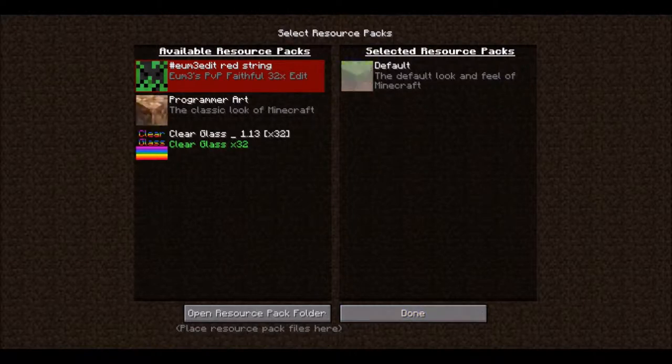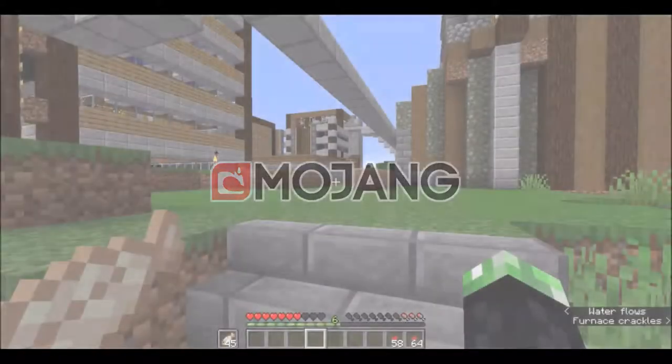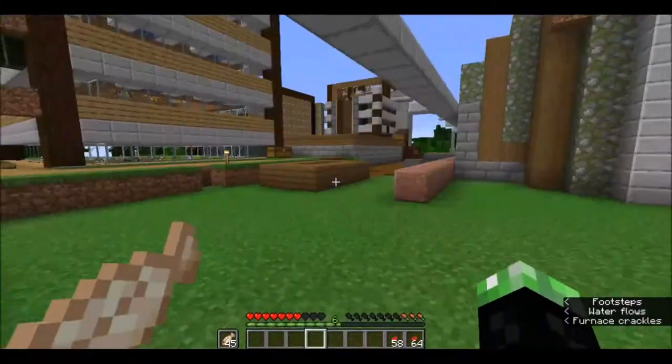There are two different texture packs on Minecraft. I've upgraded to the default texture pack which has the classic look of Minecraft. There's a big loading screen - that is new, a new feature, fading in. I like the glass texture pack, that looks awesome.